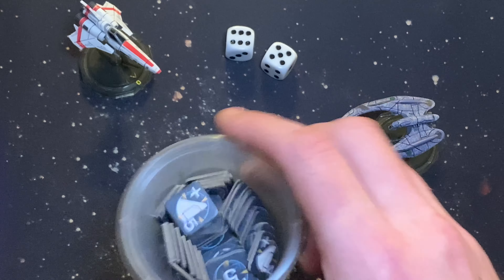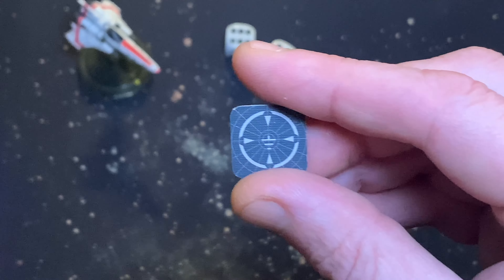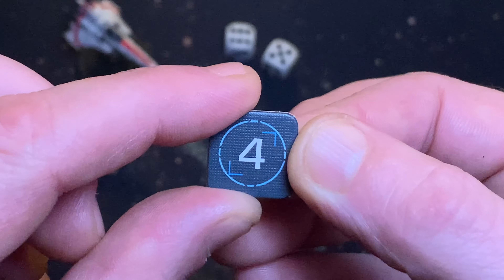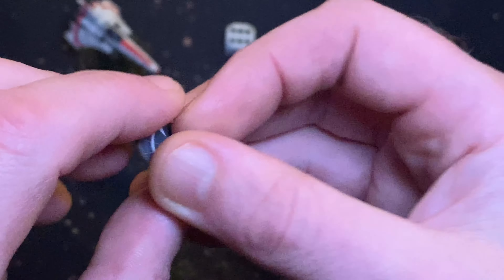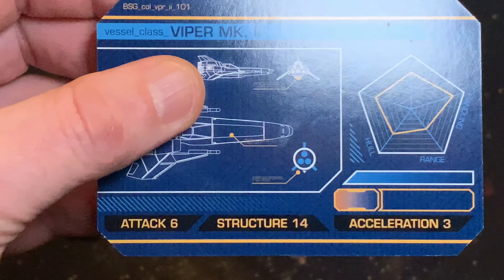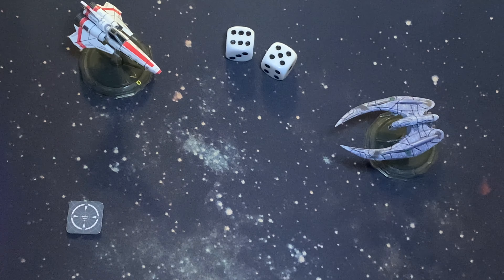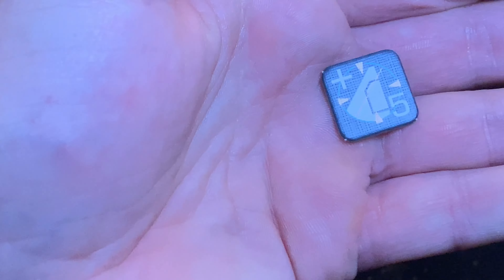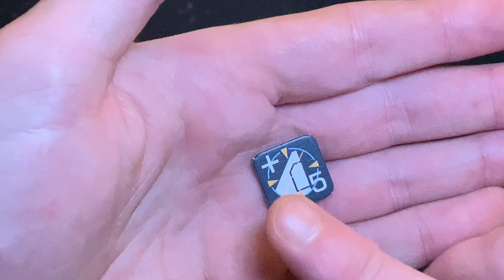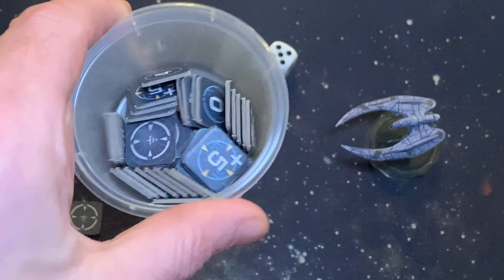Once you get a hit, randomly draw one of these damage tokens. That one has a four on it, so that ship has taken four damage — which you keep secret from your enemy. Once your ship has taken its full structural damage, you are gone. Some damage tokens have a plus in the top left corner, which means draw another one and add that damage to it as well. You only do this once.